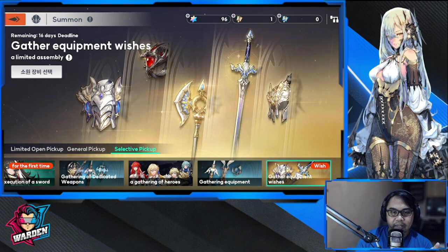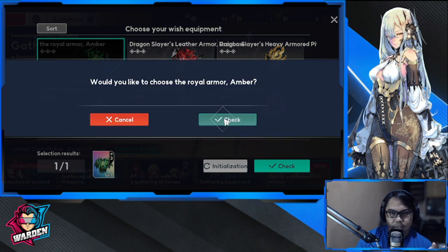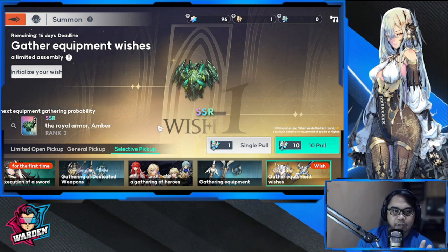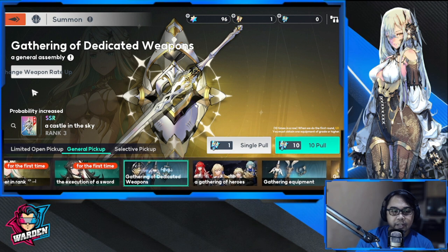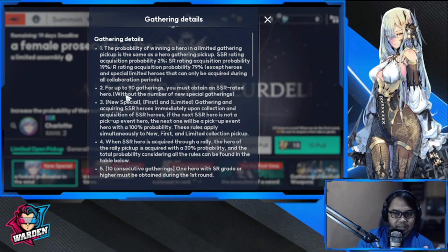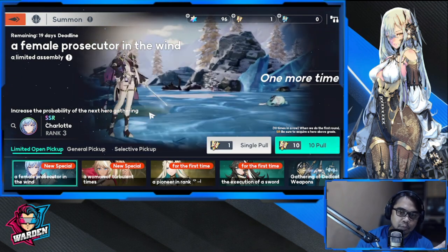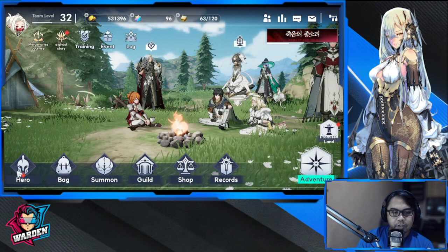There is a new select wish equipment banner — a rate-up for a limited SSR armor. However, I prefer you invest in the exclusive weapon banner for your characters. The pity system for equipment is roughly at 60 pulls, while for the character banner it is at 19. Knowing that helps you better decide which banners to prioritize.